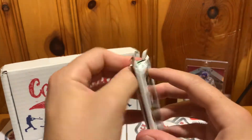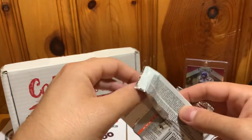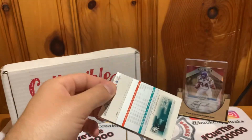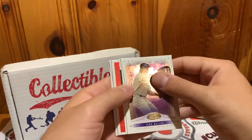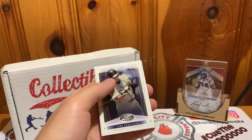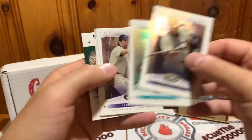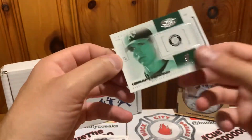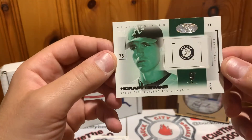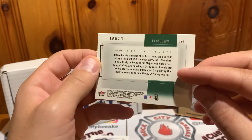Starting with 2004 Hot Prospects Draft Edition. I've opened probably about four or five hobby boxes worth of this over the past year in various subscription boxes, and usually get either a hit or nothing — so this is filler. We got Pudge, Josh Beckett, Todd Helton, Omar Garciaparra, and we did not get a hit. We did get a Draft Rewind Barry Zito 1999 draft card, not numbered, it's a 30-card series — so a cool card.